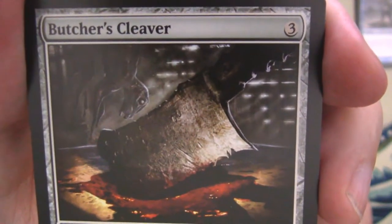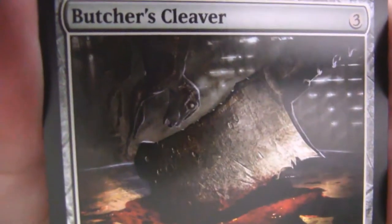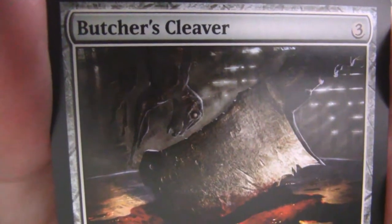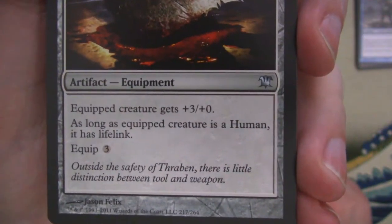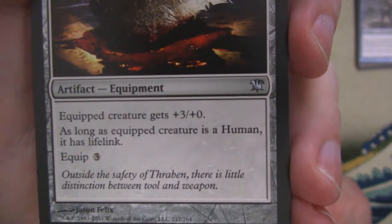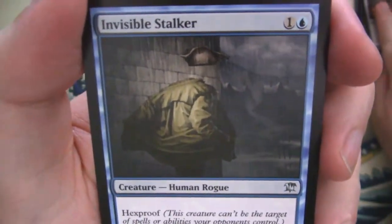Butcher's Cleaver — it's a good one. Don't know what that is hanging in the back there, looks like maybe a rabbit or something but it doesn't have any ears. And it says 'Outside the safety of Thraben, there is little distinction between tool and weapon.' Fair — as long as it's sharp and it cuts, that's what matters.